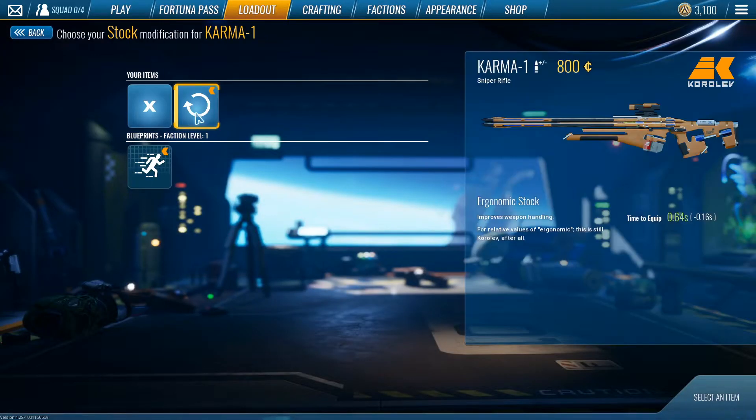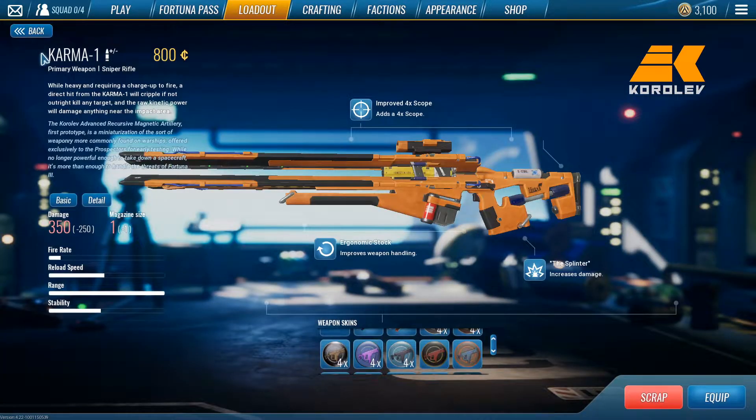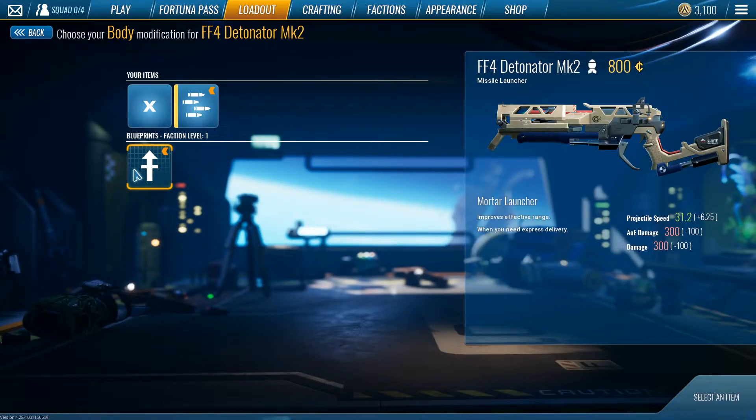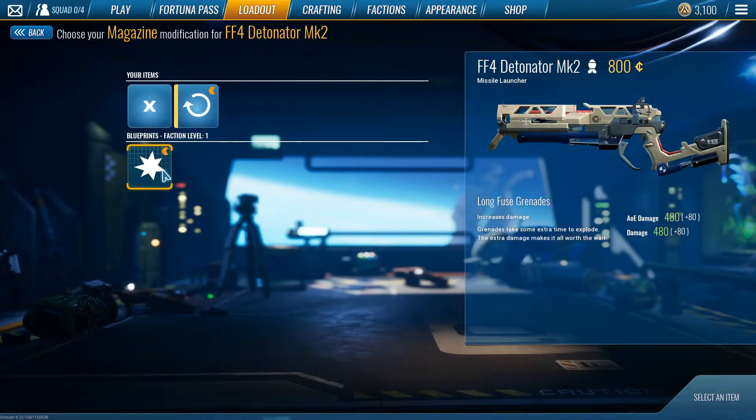The next B tier weapon is the Detonator. The reason it's B tier is it's not for PvP at all — it's strictly a PvE weapon. It's just the best PvE weapon; you can clear any crystal instantly. I wouldn't really suggest running it personally, but I put it in B tier because it's a good weapon. You want to run Magnetic Magazine and Rapid Launcher. The other two attachments are bad — you lose damage just for projectile speed. You don't want Long Fuse because most of the time you're trying to shoot people in the air if you have to PvP.